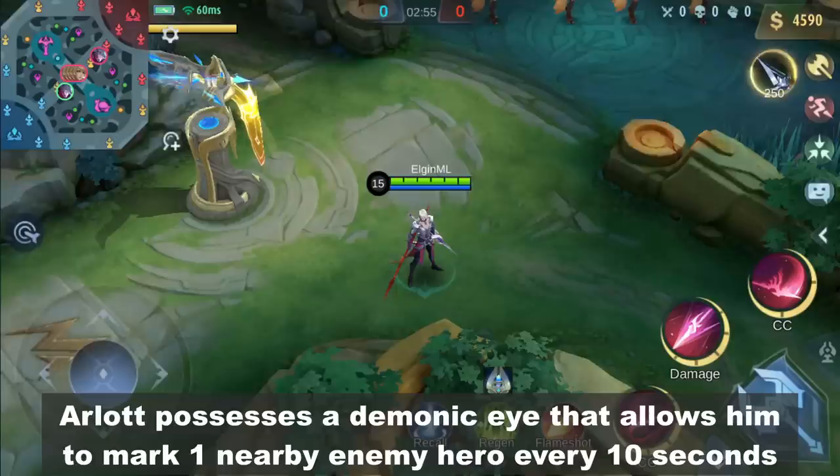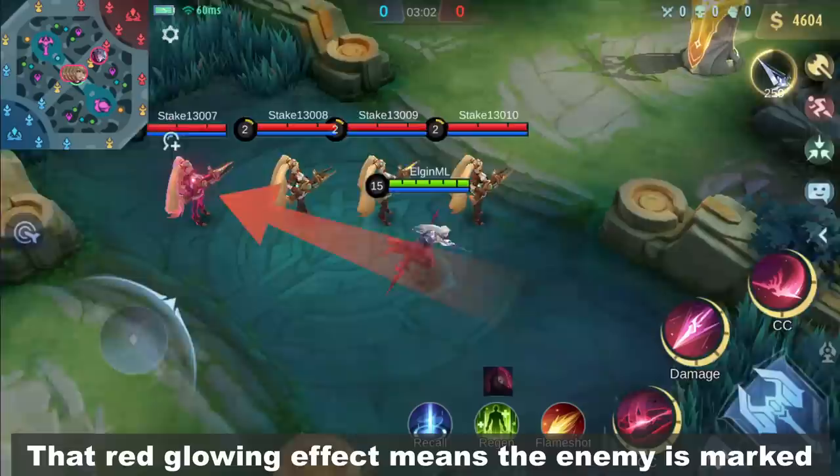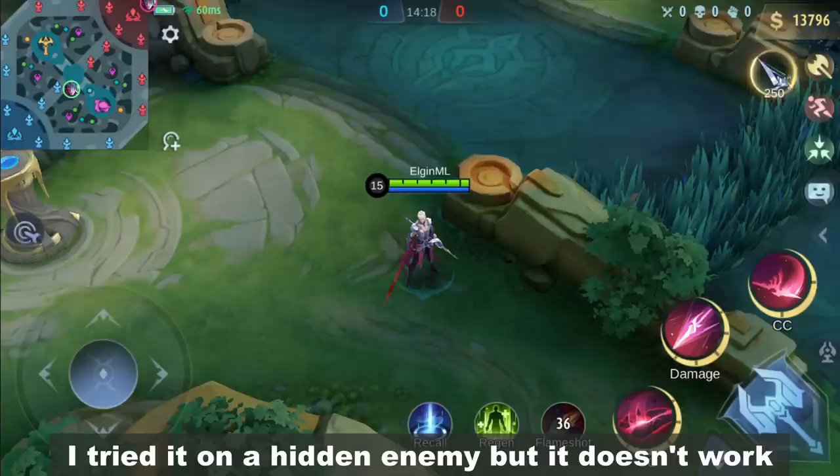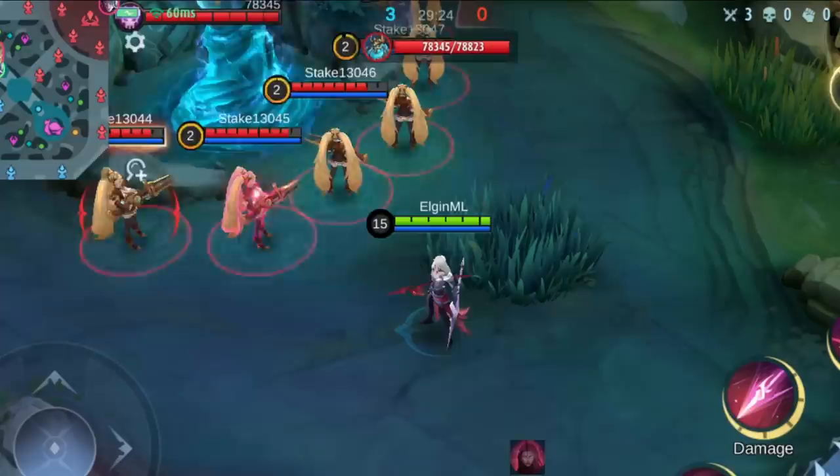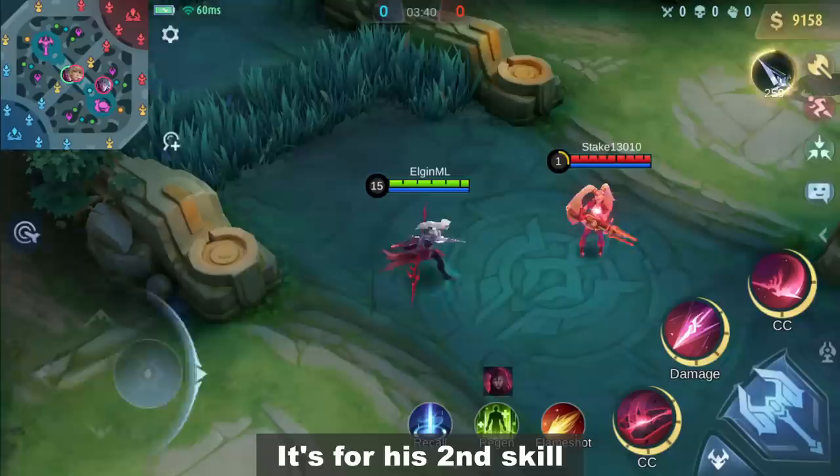Let's check his passive skill. Arlott possesses a demonic eye that allows him to mark one nearby enemy hero every 10 seconds. That red glowing effect means the enemy is marked. I tried it on a hidden enemy but it doesn't work — the enemy has to be visible to mark them. He can also mark multiple enemies if they are affected by crowd control effects, like the Lord's Knock Up. Because of the CC effect, all of them are now marked for 5 seconds.